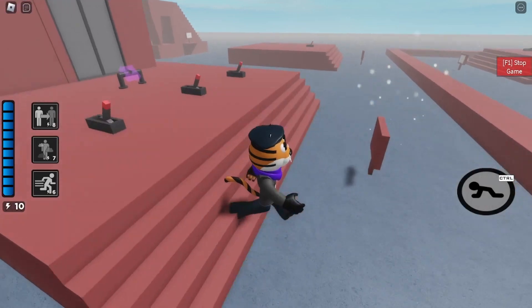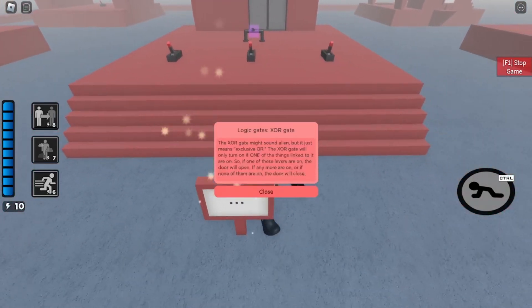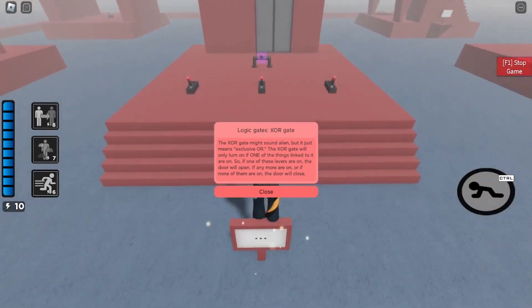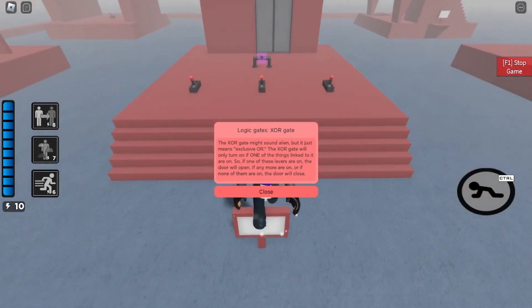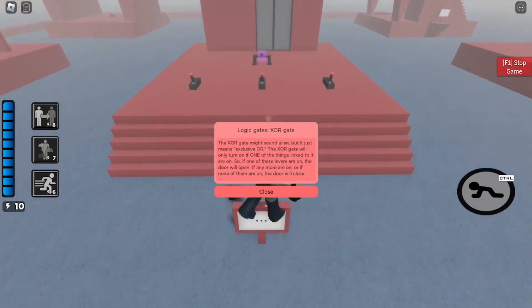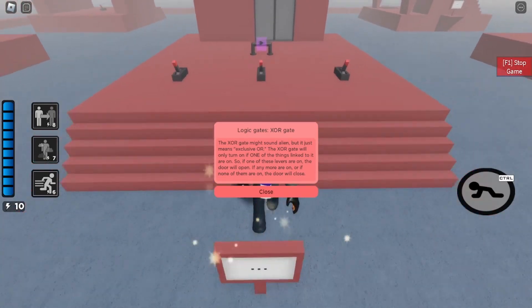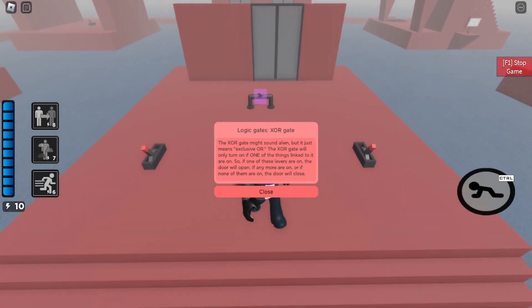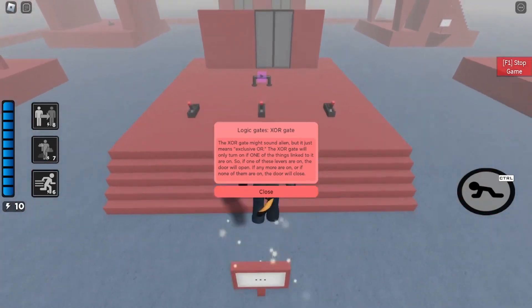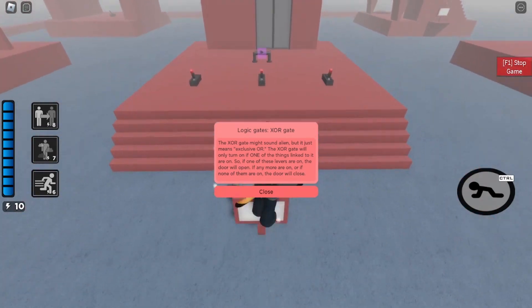What about this one? An XOR gate might sound alien, but it just means exclusive or. XOR gates will only turn on if one of the things linked to it is on. If one of the levers is on, the door will open.